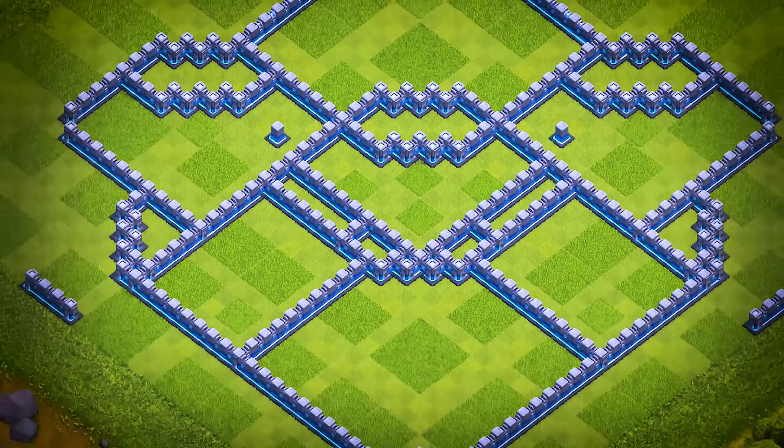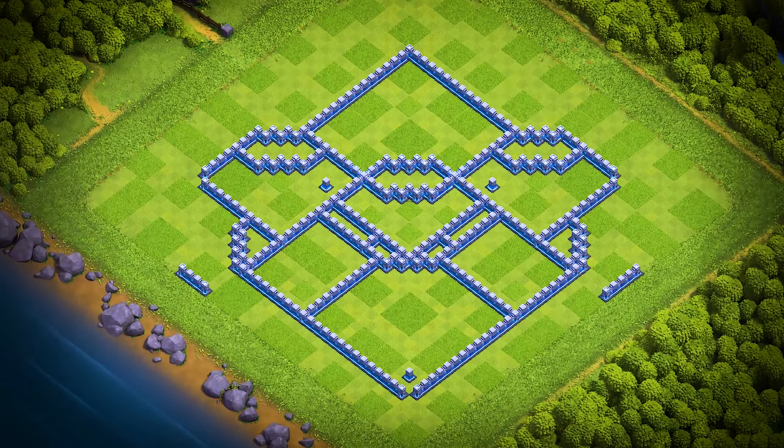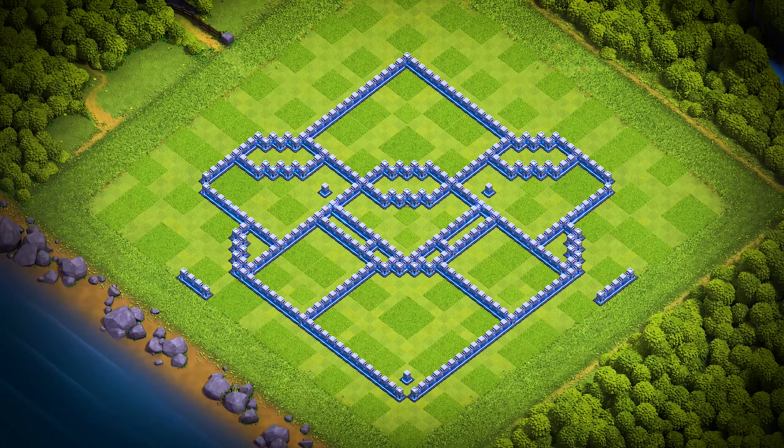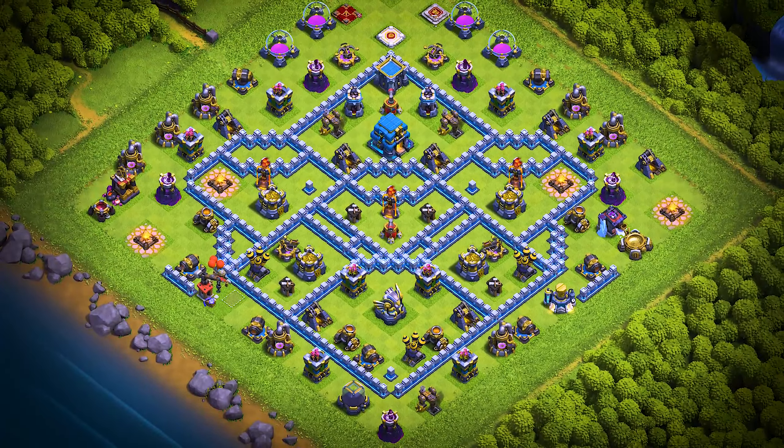TH-12 base number 18: this Town Hall 12 base design is an anti three-star trophy pushing, war, and clan war league base. For clan castle troops, use two super minions, one ice golem, and one archer.